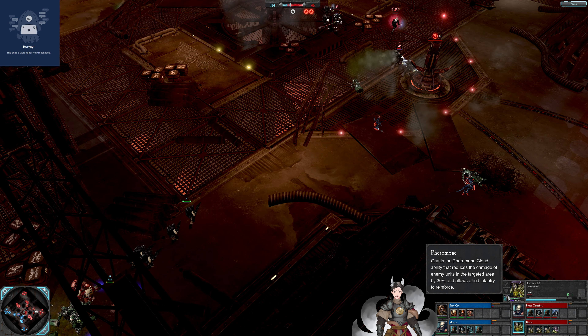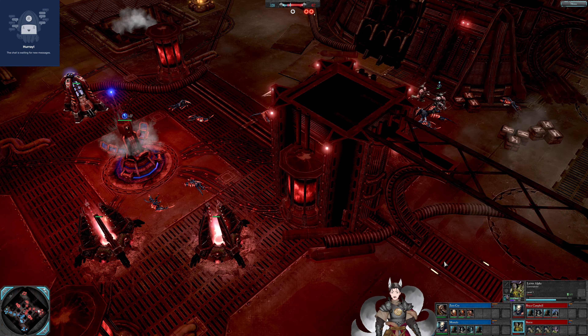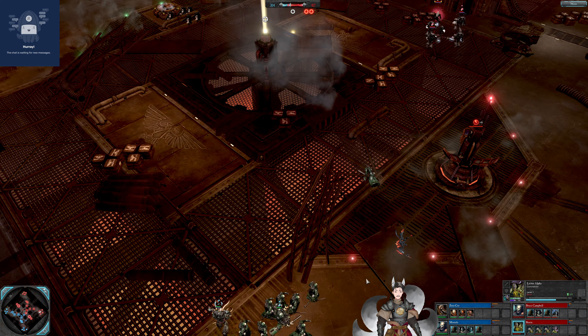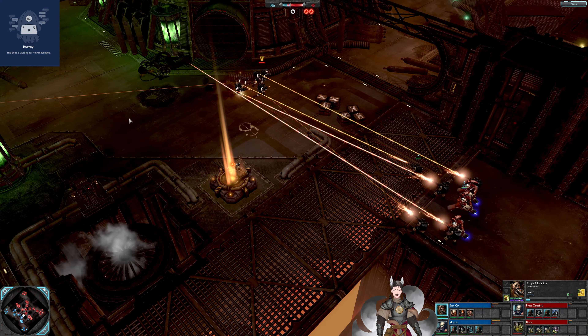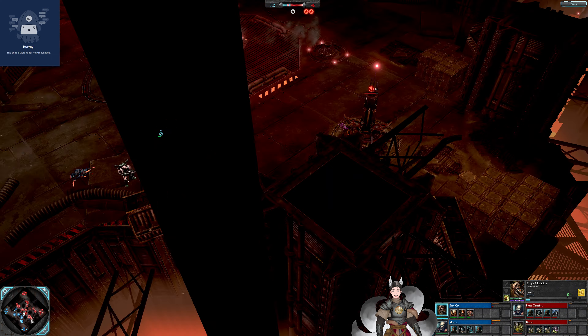That Poisoned Cloud was the Farabone Cloud — grants the Farabone Cloud an ability to reduce damage of enemy units in the target area by 30%, and allows allied infantry units to reinforce. Does that mean the Farabone Cloud allows it to be reinforced, or does the Lictor Alpha serve as a permanent reinforcement point? I guess we'll find out soon enough. Blight Chain is now being upgraded with the Plague Sword — I do like that upgrade. It allows us to get Zombies, and I think Zombies are fun.